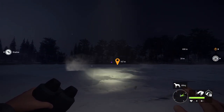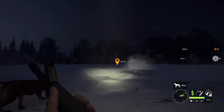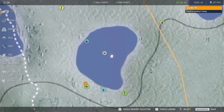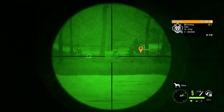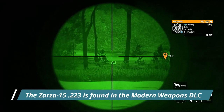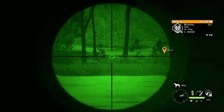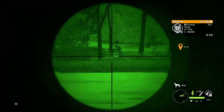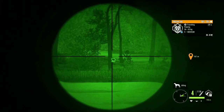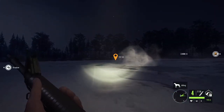I have the Zarza 223 and the Solikin on me. Let's start with the 223 — I've never shot a lynx with it, let's see how it does. I've found the Zarza 223 works absolutely fantastic on species like raccoons and foxes, and I'd imagine lynx as well. It's not so great on bigger stuff. This is the night vision scope. Looked like a good shot — I think we got a vital. It takes a moment for the quick kill to kick in, but there it is.